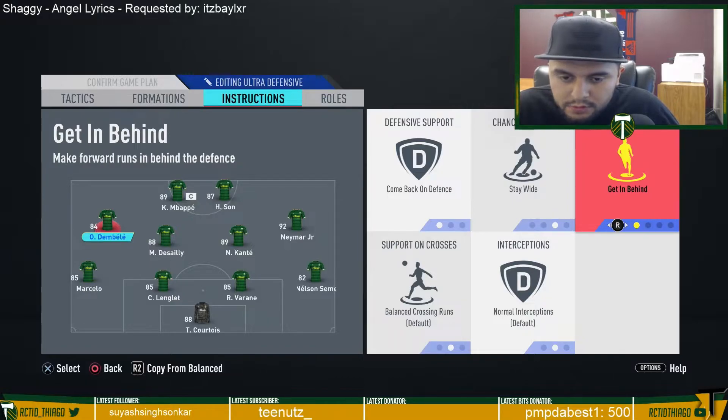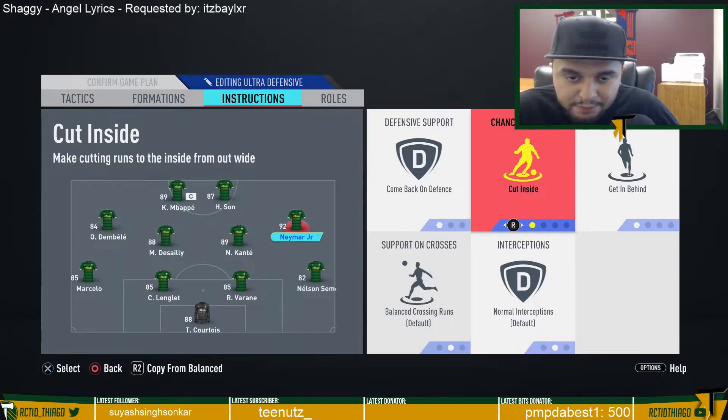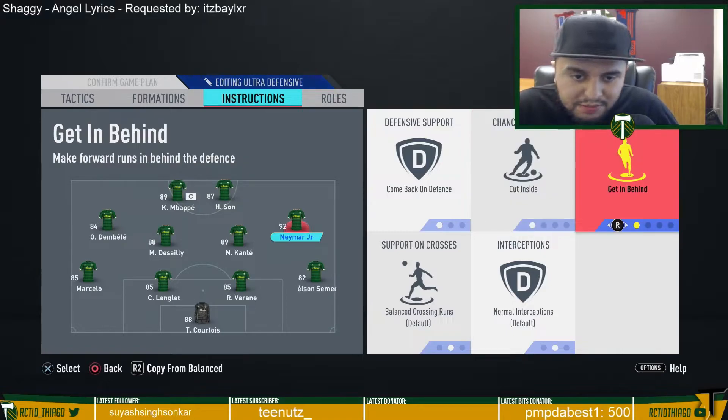Dembele stays wide, spreads the field, and gets in behind the fullback or center back. For Neymar, same — come back on defense — but I have him on cut inside, so he'll be making runs from outside in. That creates chances for finesse shots and opportunities for the strikers. He's the more creative player with better passing and shooting than Dembele.